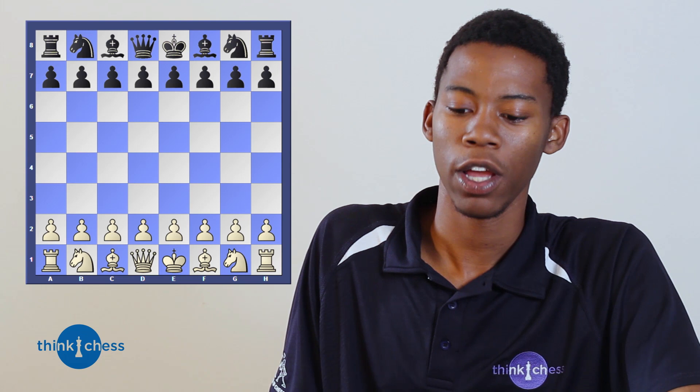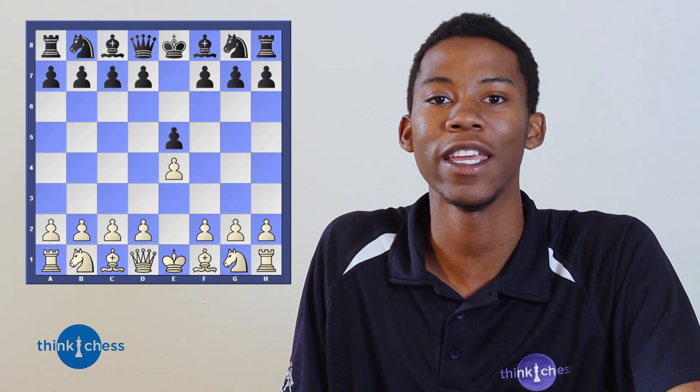Let's look at the first game, which is a game by Taylor and another amateur. The game goes e4, e5 — both players putting pawns in the center, allowing most pieces to get out very comfortably in the opening. Knight f3, knight f6.